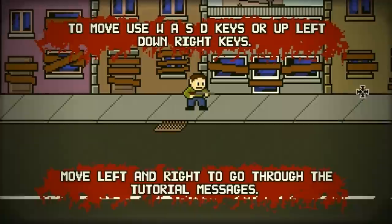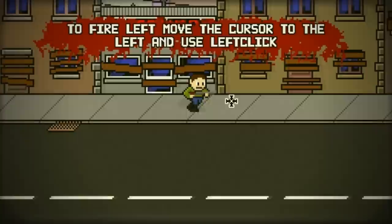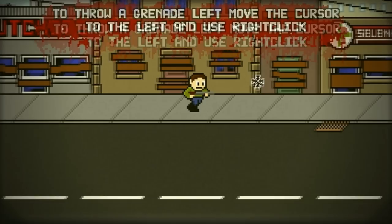So WASD to move around, and use your mouse to aim and move your character depending on which way you want to aim. I really like this tutorial opening screen, how you continue walking to see messages. It's pretty helpful, even though the first time I played this game I just walked right through and missed a lot of directions, so I was pretty clueless as to what to do.